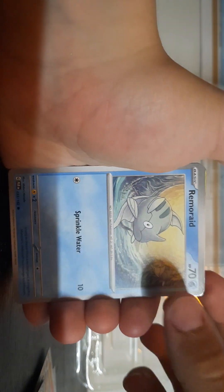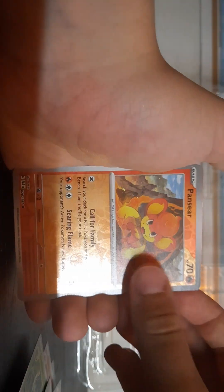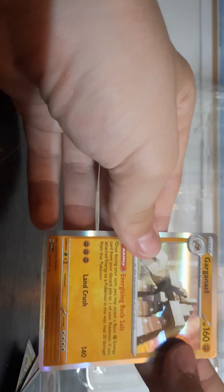Next up, another Paradox Rift pack. We have Energy, Forretress, Joltik, Loudred, Remoraid, Norman, Toad's Cruel — I like this variant. Pansear, Nickit — nice! We got a Garganacl. I really like this Pokémon; it reminds me of some kind of Minecraft creature.